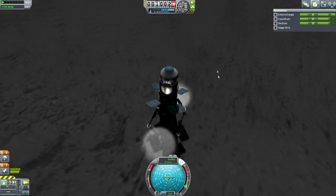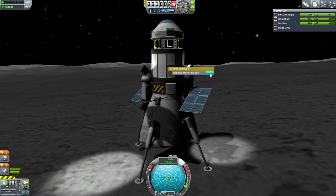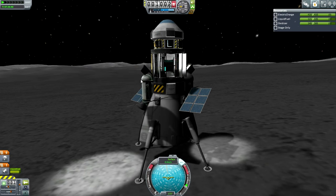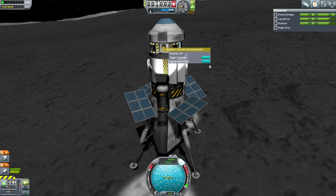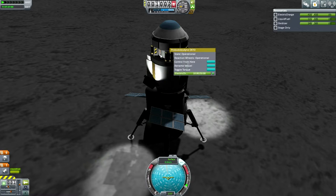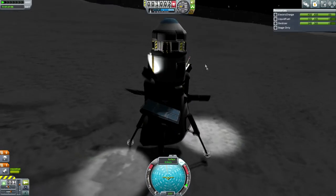Okay, touchdown. Alright, let's get some science. Observe the materials bay — okay, 60 science there, we'll keep that. Goo container — 24 science, keep that. I could have been doing the gravioli all the way down probably. Seismometer — 48 science, keep that. That is the empty slot where the barometer would be but we don't need the barometer for this. And 19.2, keep that.